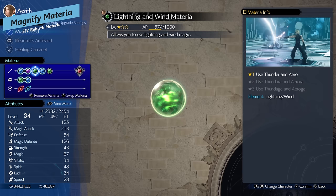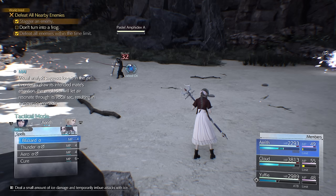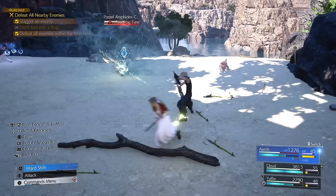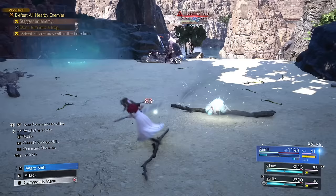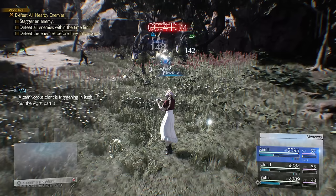One more really good Materia — great for spellcasters like Aerith — is Magnify. This expands your spells to target multiple enemies or allies for the linked spell. It's great when most enemies in an encounter share the same weakness, letting you hit all of them with one cast. It won't deal max damage to all of them, but you still trigger weakness and pressure on everything — excellent for magic builds.